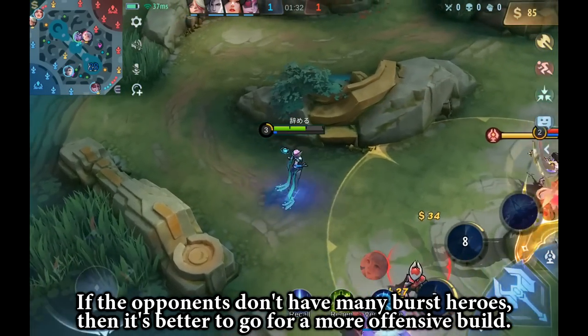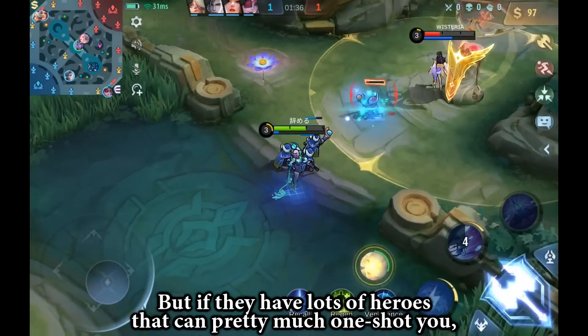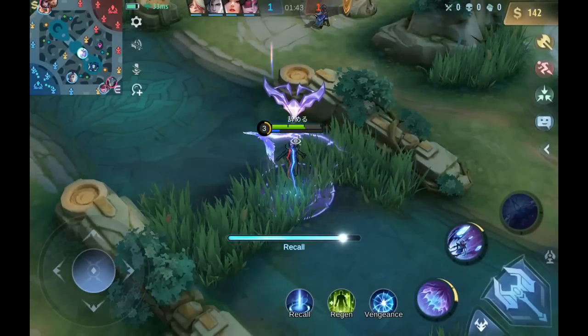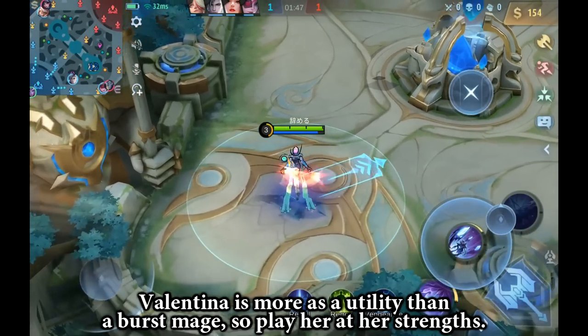If the opponents don't have many burst heroes, then it's better to go for a more offensive build. But if they have lots of heroes that can pretty much one-shot you, then I would definitely recommend building two or three defensive items. Valentina is more of a utility mage than a burst mage, so play her at her strength.